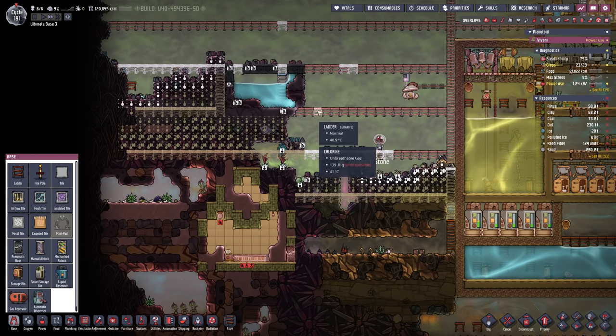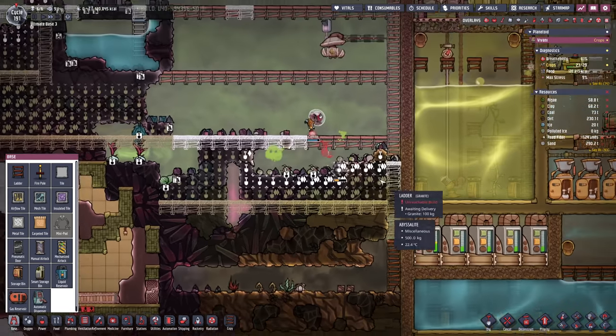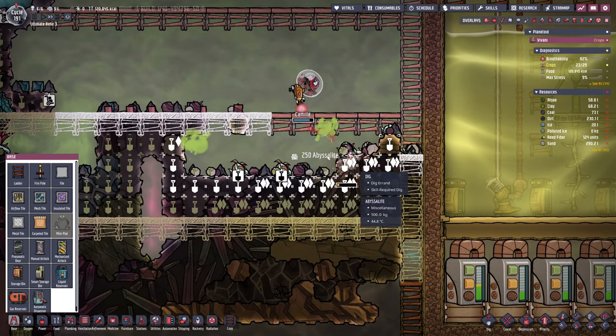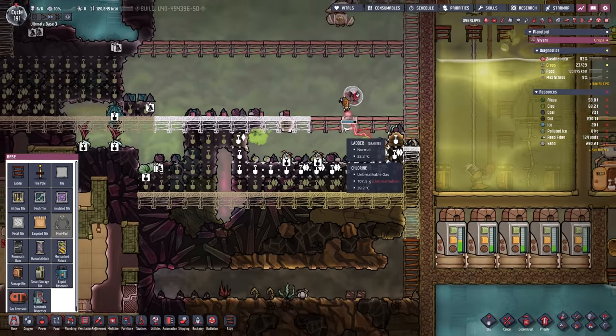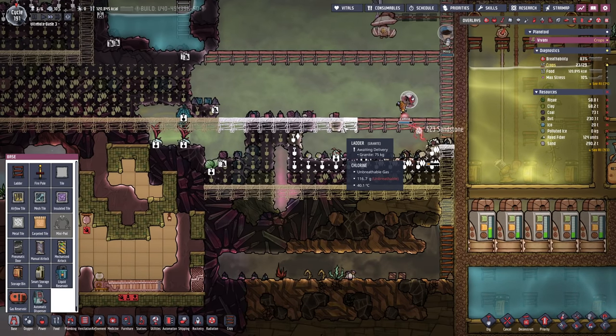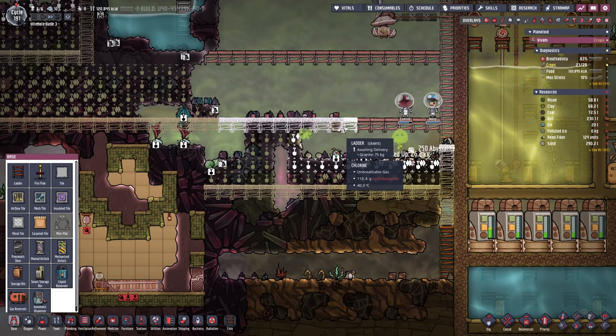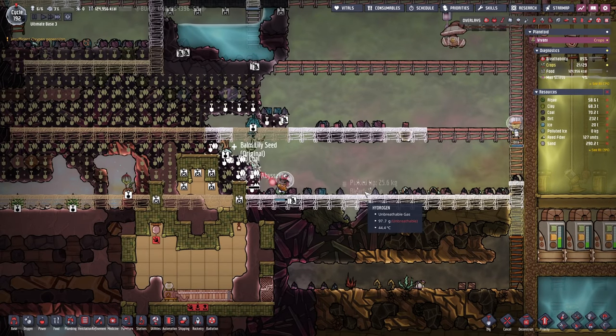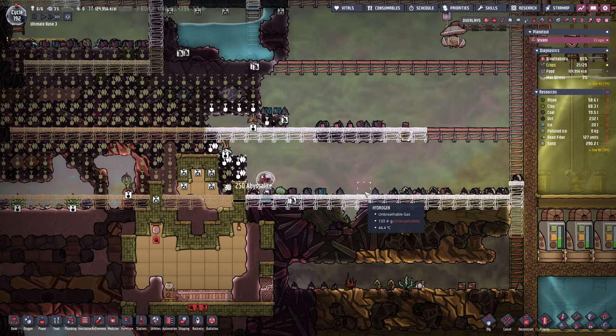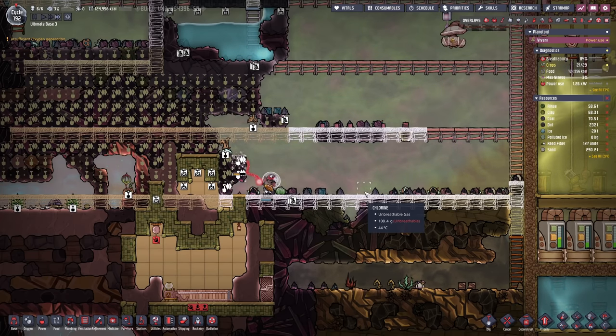One tip I could give you doing big excavation projects is lower the priority of the digging and keep the priority of the ladders up. This way they will make sure the ladders are already in place before they dig away essential terrain they might need to get back. There's something so satisfying about watching these dupes — I just can't get enough. It's worth buying the game just for these moments, I feel like.